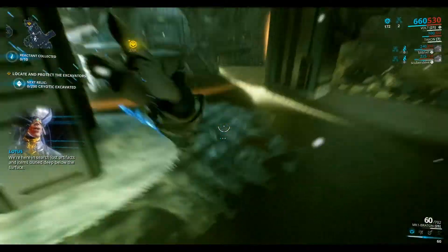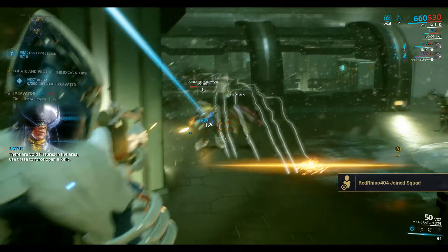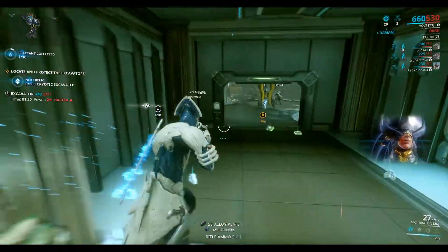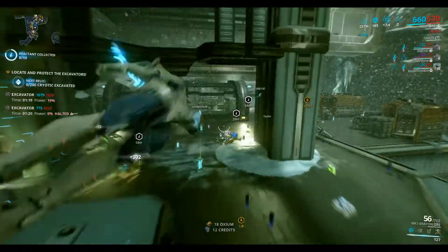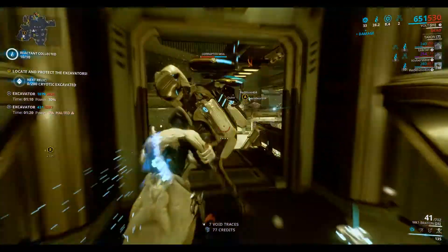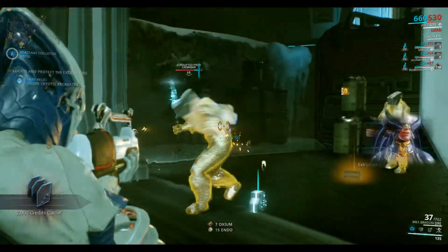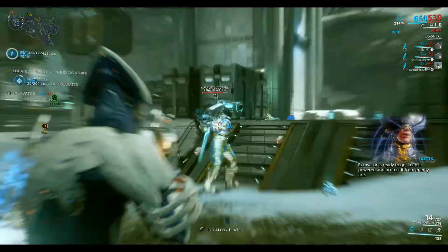We're here in search of lost artifacts and items buried deep below the surface. The scanner has picked up a target — go to the dig site. There are void fissures in the area; use these to crack open a relic. There are reactants here — I need to pick up ten reactants that drop in the area. The excavator has lost power, find another power cell. The relic has been cracked open — finish the mission to find out what's inside. Dig complete, extraction is now available.